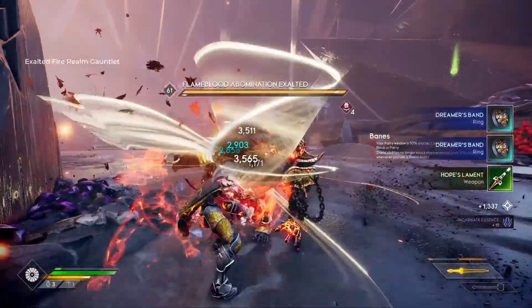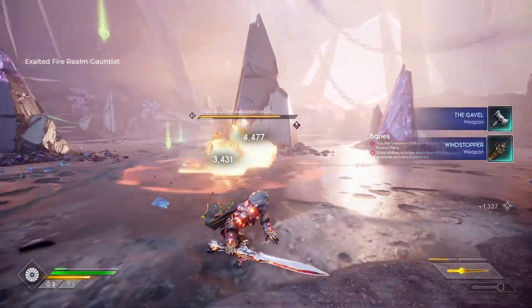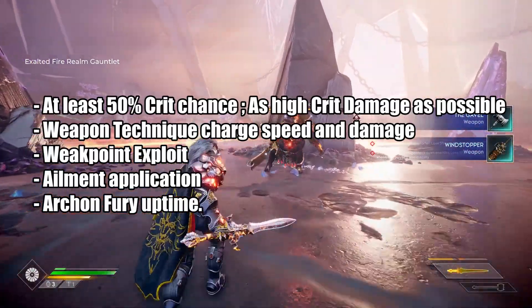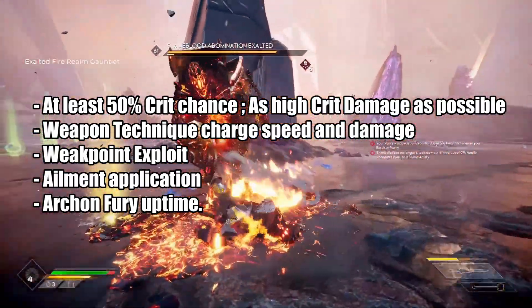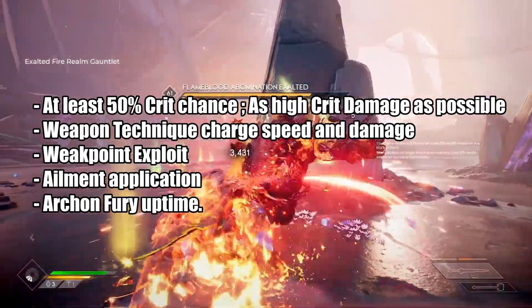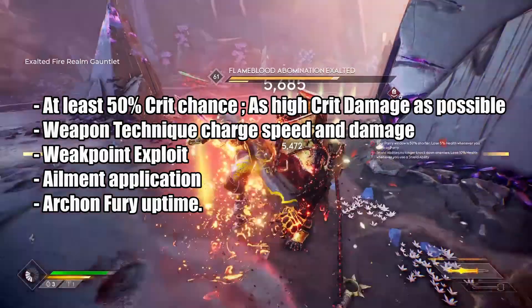So you might think how effective or how does this build work? To start off, this simply focuses on a few things: getting at least 50% crit chance and as high crit damage as possible; Weapon Technique Charge Speed and Damage; Weak Point and exploiting Weak Point Damage; Ailment Application; and finally, Archon Fury Uptime.